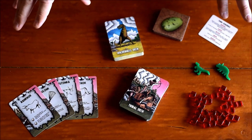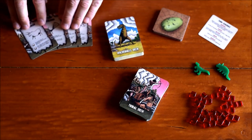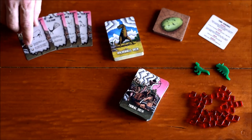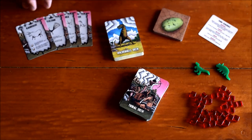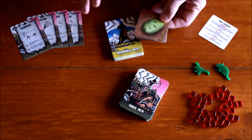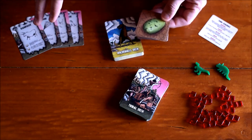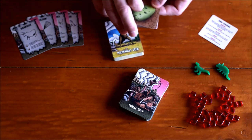What else will be in the game? You will be getting four clan cards — each player gets one. Each card gives you some unique abilities that you can trigger by spending egg cards. Let's take a look at these egg cards. Egg cards are gained in a variety of ways in the game, usually by securing a location or by taming a dinosaur.